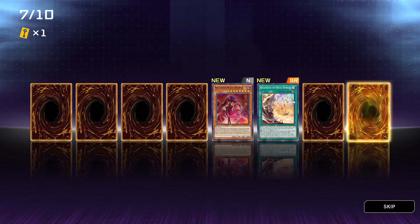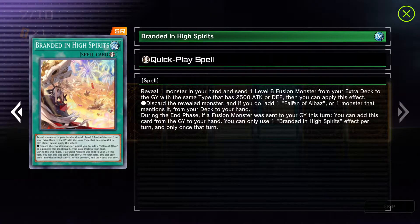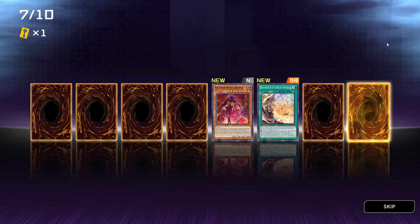So why was this card shaking? This is a super rare card as well. Branded in High Spirits — quick play spell. Reveal one monster in your hand and send one level 8 fusion monster from your extra deck to the graveyard with the same type that has 2500 attack or defense. Then you can apply this effect: discard the revealed monster, and if you do, add one Fallen of Albaz or one monster that mentions it from your deck to your hand. During the end phase, if a fusion monster was sent to your graveyard this turn, you can add this card from the graveyard to your hand. You can only use one Branded in High Spirits effect per turn, and only once that turn.